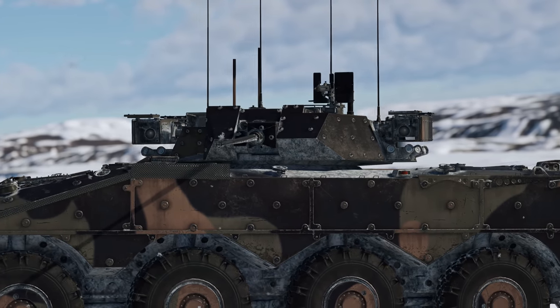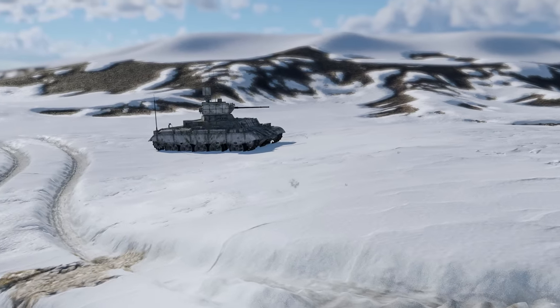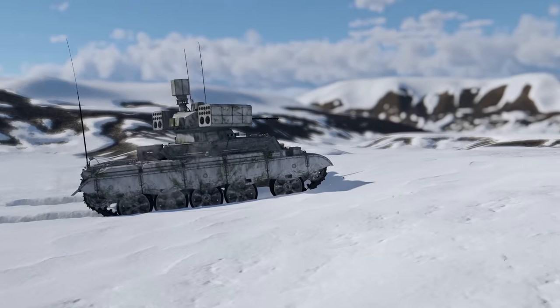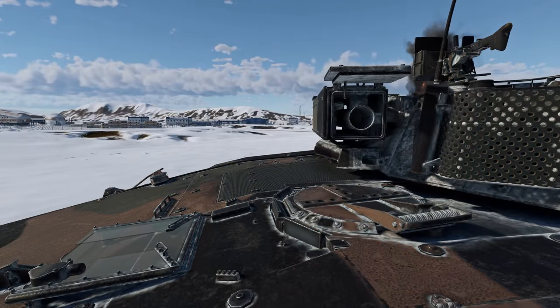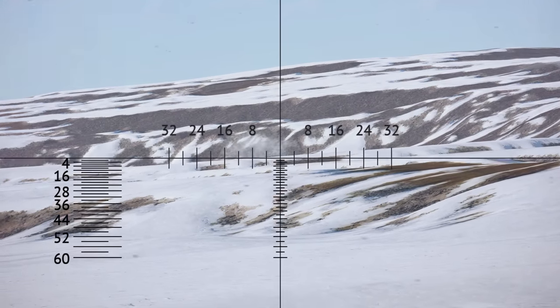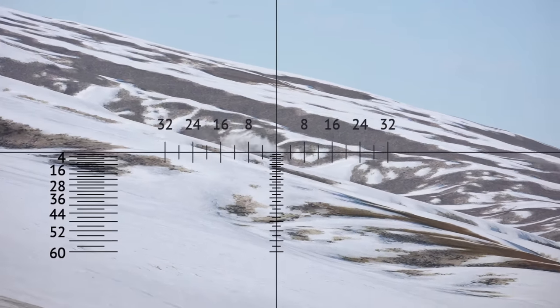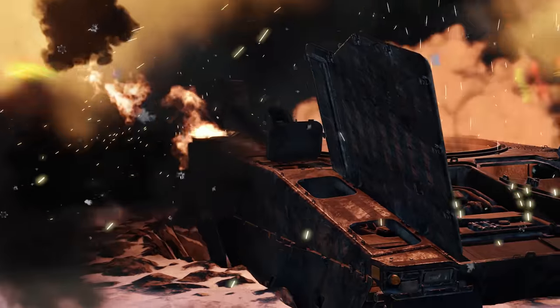Guided missiles are what we want to focus on here. They're by no means unique, since a Chinese event machine has similar weaponry. Still, it's pretty exciting to see another one. The Spike missile's main advantage is its fire-and-forget capability. All you need to do is pick a target for the homing device — the ordnance will calculate the route and follow it on its own, with no aid required.